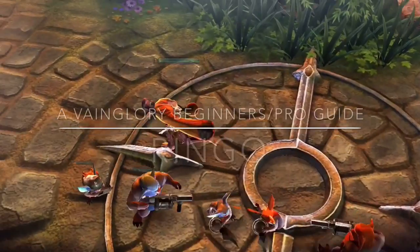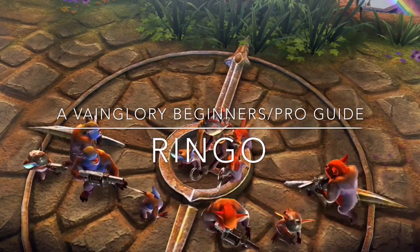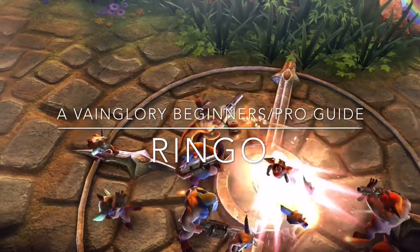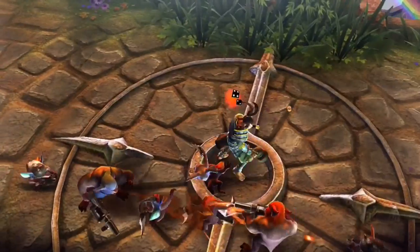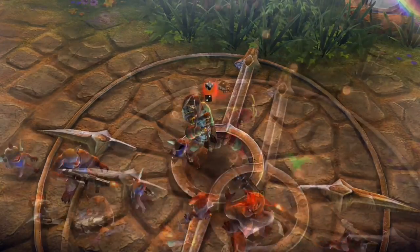How's it going everybody, it's JoeMiner4501 and welcome to my personal Vainglory beginner/pro guide on your favorite one-armed pistol sniper hero Ringo. Ringo comes in three different unique skins: the Shogun Ringo tier 1 skin and the Shogun Ringo tier 2 skin.